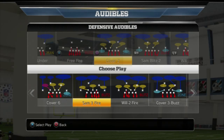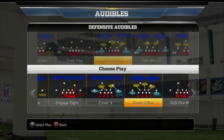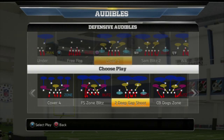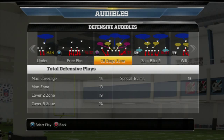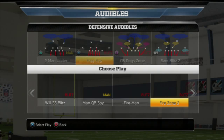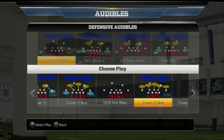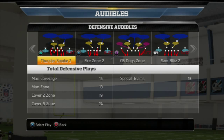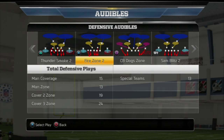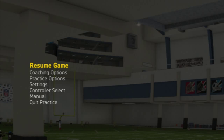Another defense I want to go over is the CB Dog Zone, which is a perfect Tampa 2 style approach with a couple of hot routes I'll show you. Out of the 4-3 Over, the Fire Zone 2 is a nice zone-blitzing Cover 2 scheme we can use to stop inside runs. Out of the 4-3 Stack, the Thunder Smoke 2 is one of my favorite plays in the game — we're going to discuss why it's such a good play and how you can use these plays to really lock down your opponent. Your base formation is going to be the 4-3 Stack.